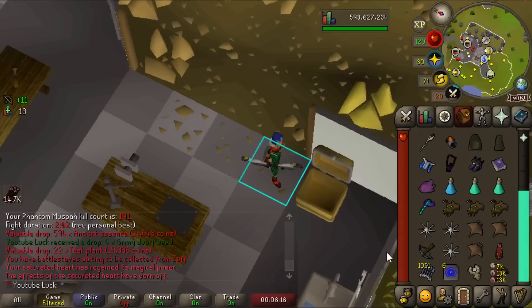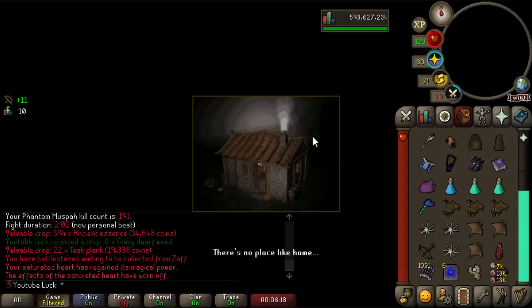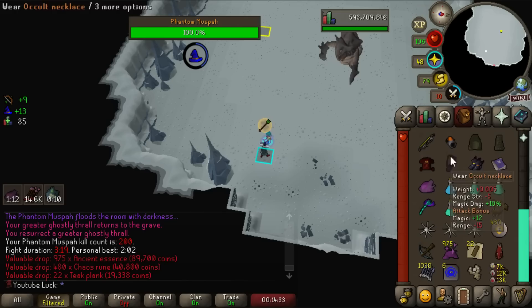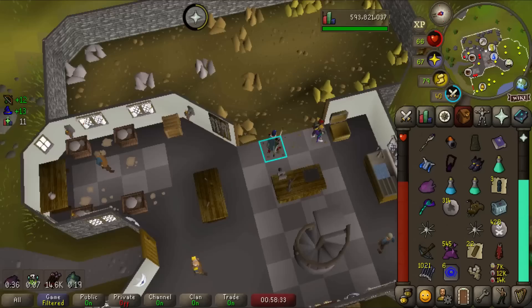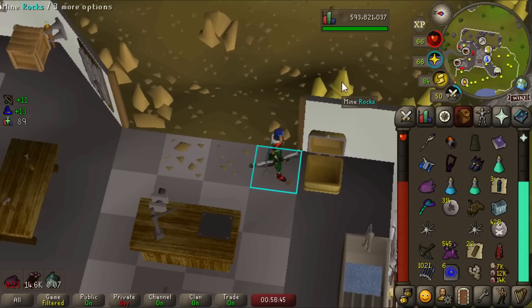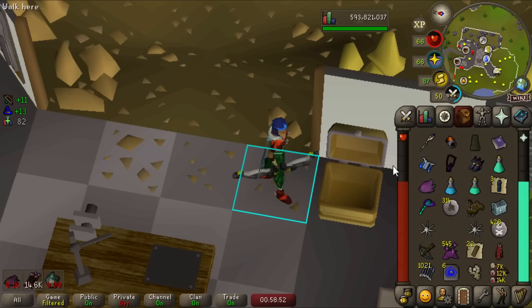I'll bring only two prayer pots this time — enough to last two or three kills, and if I get a supply drop I get extra prayer pots. 200 kill count at the Phantom Muspah and I'm still having fun! I'm actually going back to strictly the T-bow method. With the magic-and-range method I'm getting about 16-17 kills per hour; with the T-bow I was getting 15. I can't really justify the extra kill per hour with this much more banking and supplies.